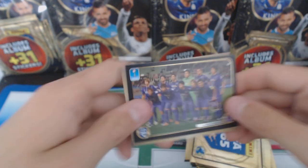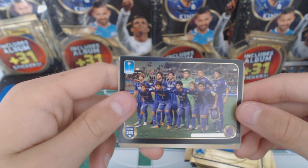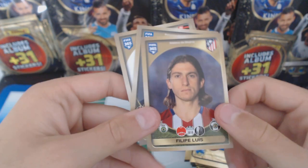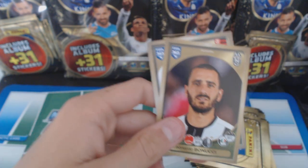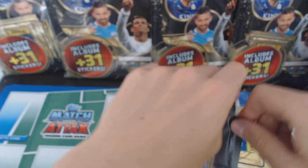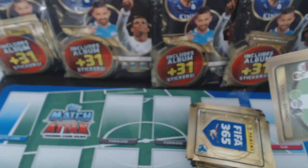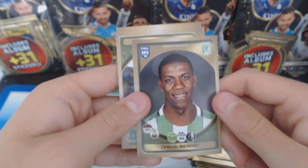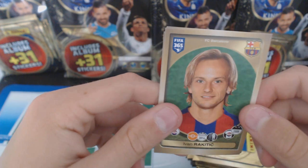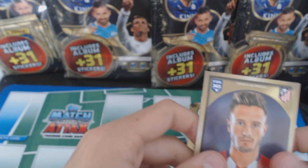Oh, we've got something nice - we've got a team photo. Hiroshima San Frecce team photo. We've got Felipe Luiz, Eric Derm, Leonardo Bonucci, and Andro Denny. Oh, no shinies in this one. We've got Berrio, Andre Silva, Ivan Rakitic - that doesn't look like him either, does it? Thomas Costa and Saul.